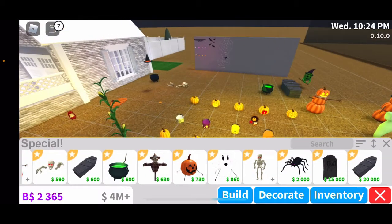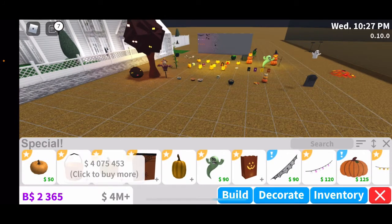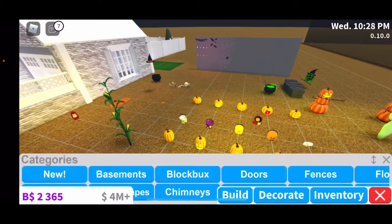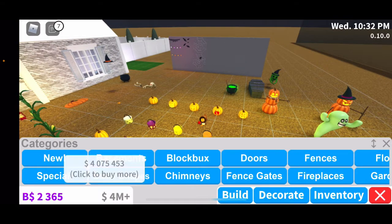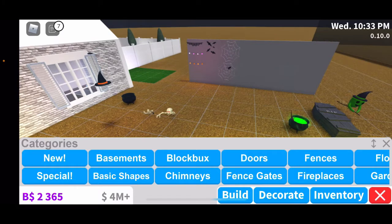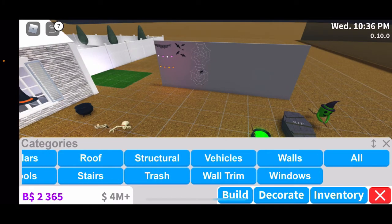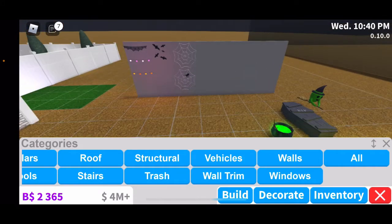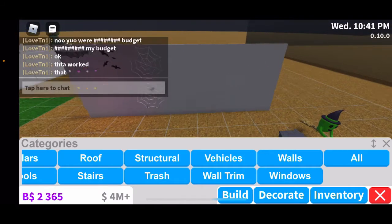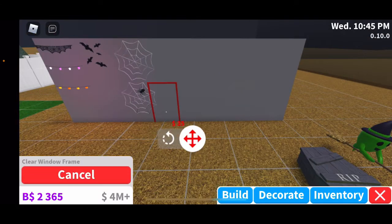Those are all the Halloween items. I have a whole lot of random things and I've spent so much money — like ten thousand dollars. I want to make a ginormous mansion and now I also want to make a Halloween house, so I'm gonna have to work on weekends. Let me buy the windows so I can show you guys the decals as well.